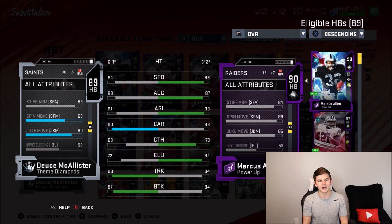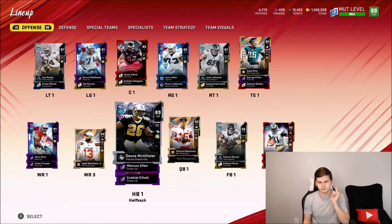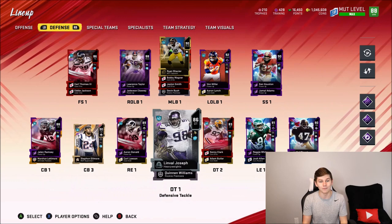Bruiser actually gives a boost to more powerful trucking and stiff arm abilities. I'm powered up anyway so he cannot actually get arm barred. I do have Deuce McAllister, and you guys can see with the rest of the team we also have OBJ, whose card art has now changed. The rest of the offense and defense you guys can see. I'll probably have a shopping spree video for you guys tomorrow. So with that being said, let's get into the gameplay.